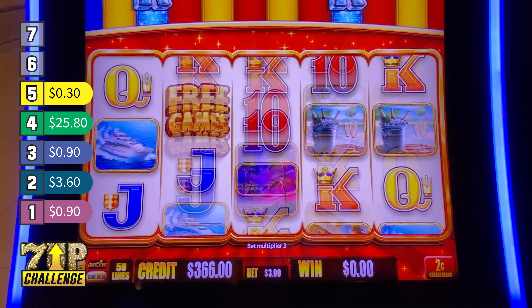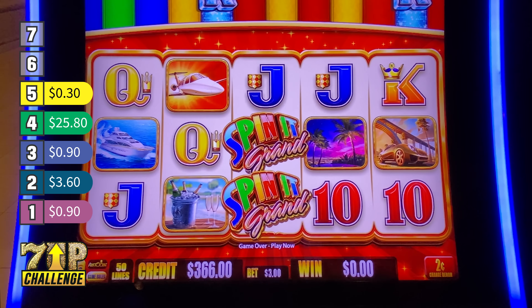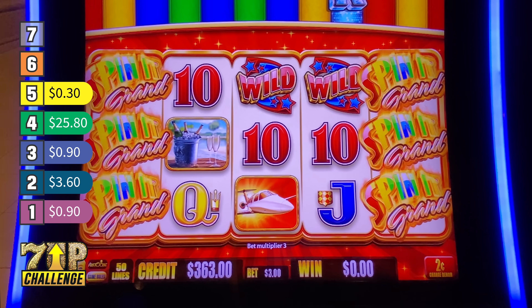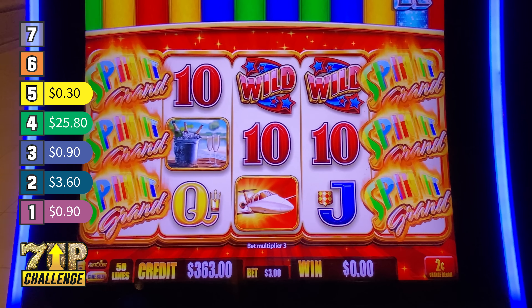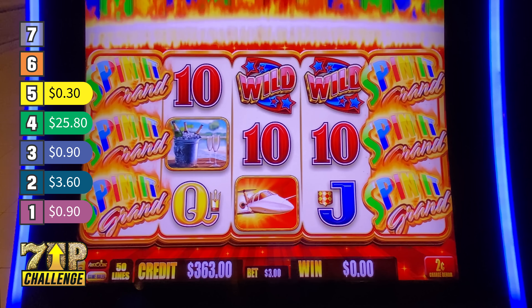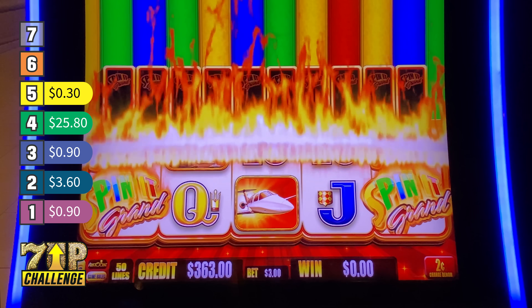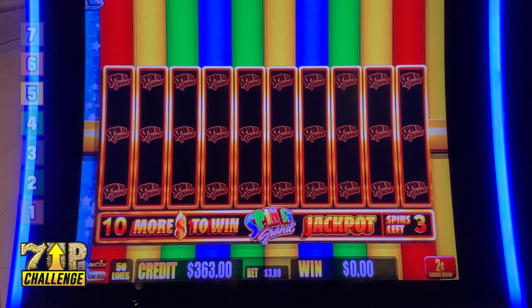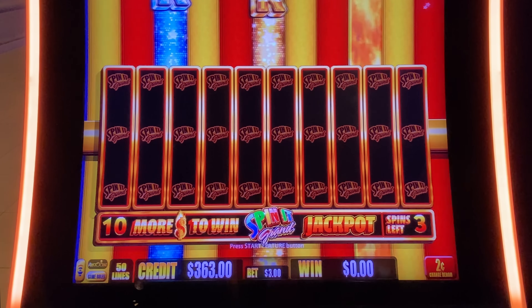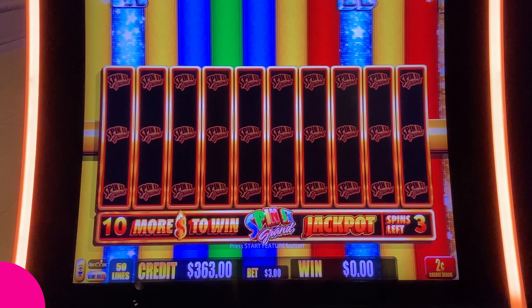Two more wins. Biggest number I've seen up top is $204. Show me the big money. We're good to see the feature — but before we see the feature, we're taking a sip break. Unless it starts... yeah, we're taking a sip break, so it takes a little bit longer. We'll get into this bonus right after this quick break.